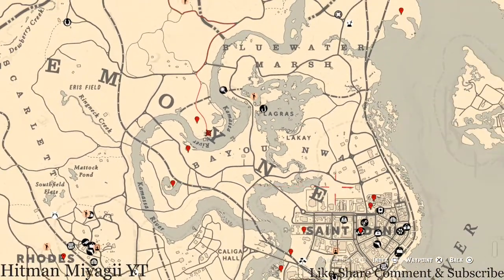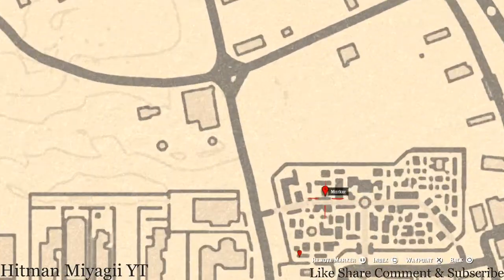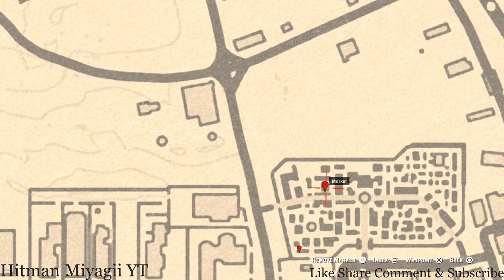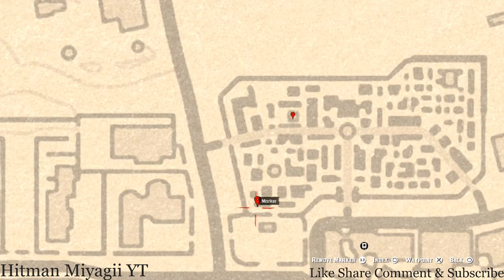Let's go over to the cemetery. We have an antique alcohol bottle at this next marker right here. This marker is inside the mausoleum — go through the gate and towards the back where the shelf is and grab it off. This antique alcohol bottle is an Absinthe bottle — A-B-S-I-N-T-H-E — that's what it is.